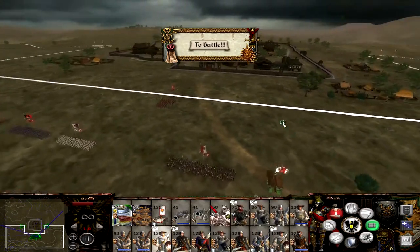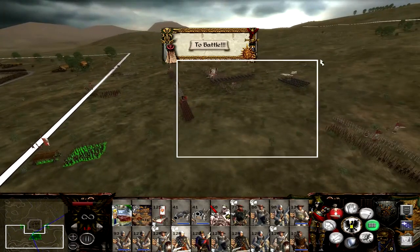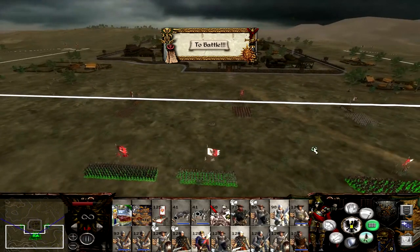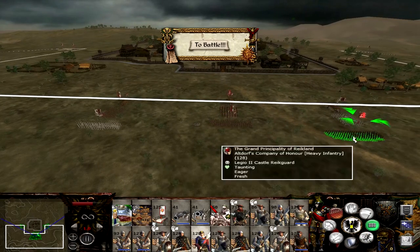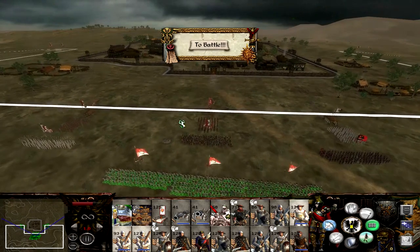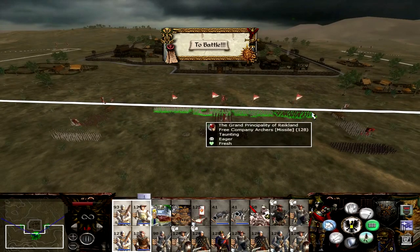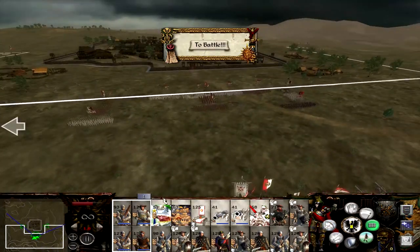Still got these battering rams here — these guys can go forward. Who is in reserve apart from my cannons, cavalry, and skirmishers? Couple of units — there's three units. Perfecto. Just chuck them there. Swordsmen, and the halberdiers to move in there. Cannons and crossbowmen — you might actually be in range. These have bigger range than the vanilla Total War, from what I've realized and taken notice of.